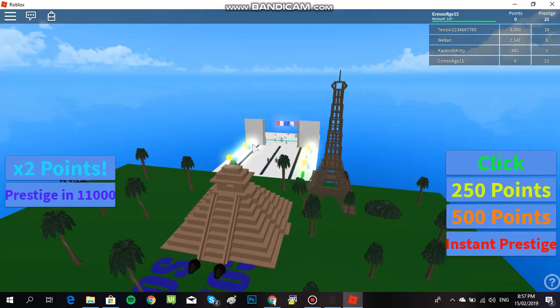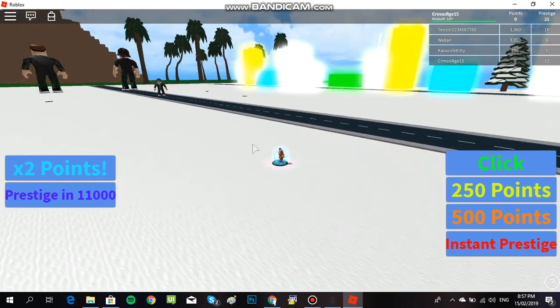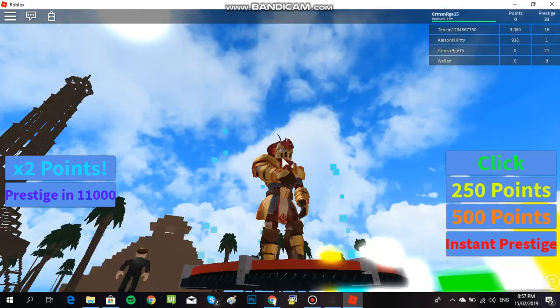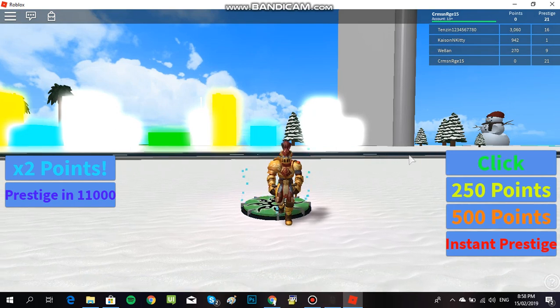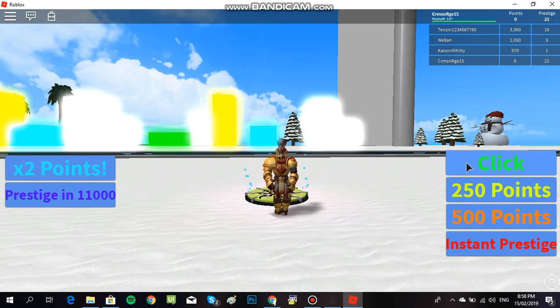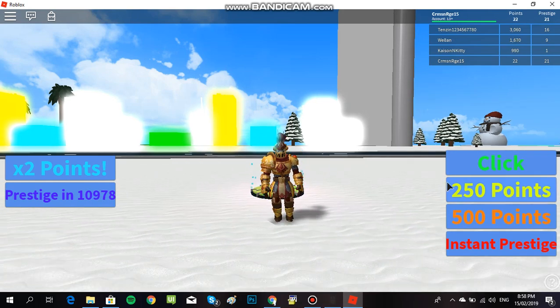This is me right here, I'm so tiny. This is how you play the game. When you spawn in, your character is super slow and small. Every click grants one point when you start off. Right now I got 22 points. Just hover over, click, and press your hotkey.